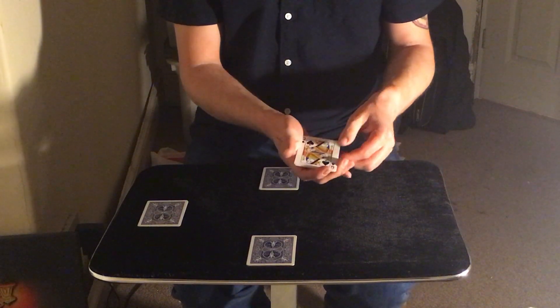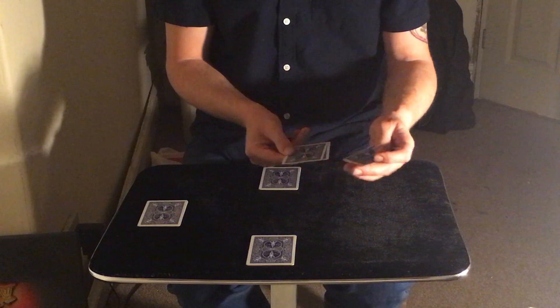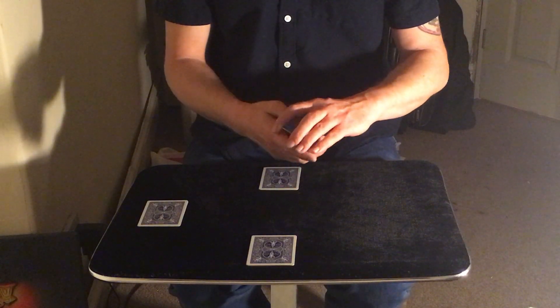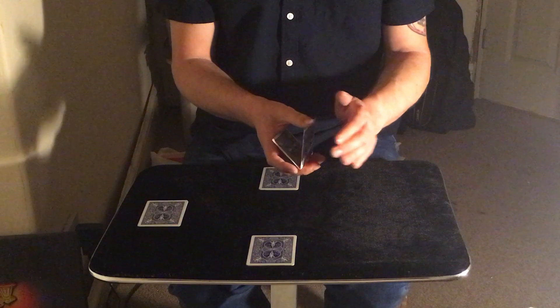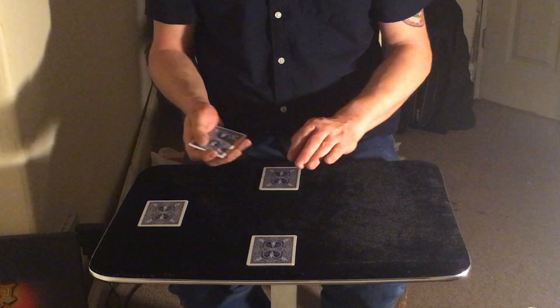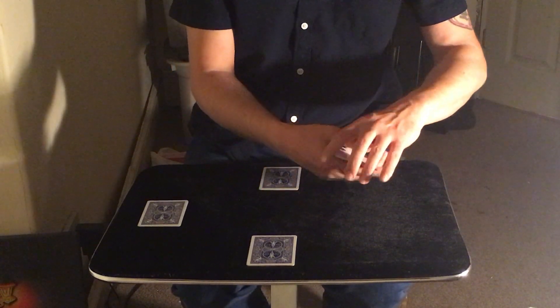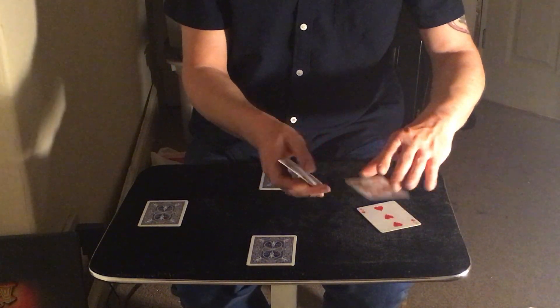The idea of this effect is to try and get these three queens to pass over and join this queen down here — it's not as easy as it sounds. We start with pile number one. First of all, we need to reverse the order of the queens to get the first queen to the top. Now what we're gonna do is what's called a front palm — it's an invisible one because all it allows us to do is get rid of the first queen. I have no queen here — she's just vanished.